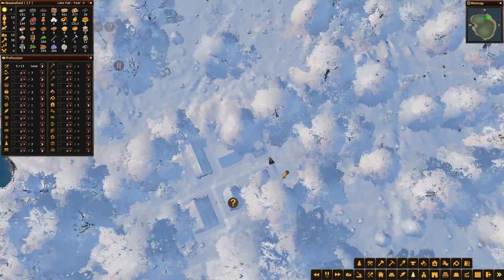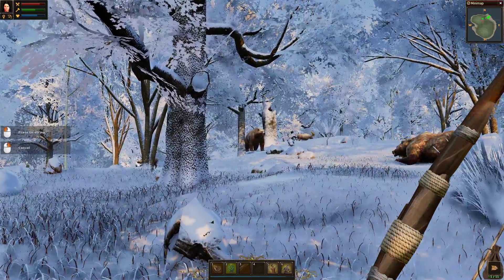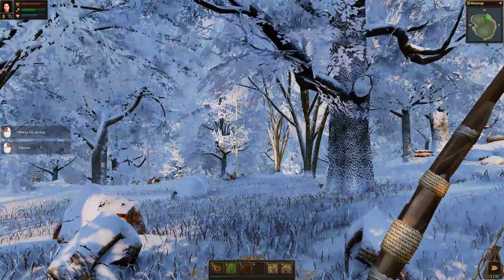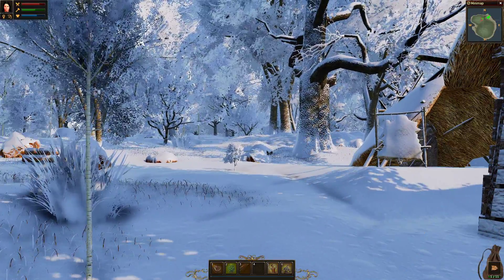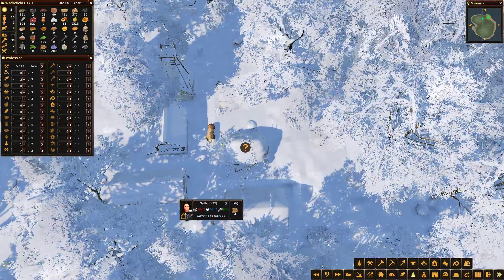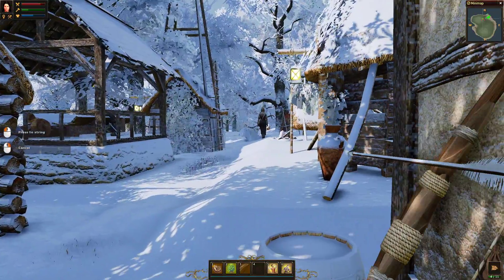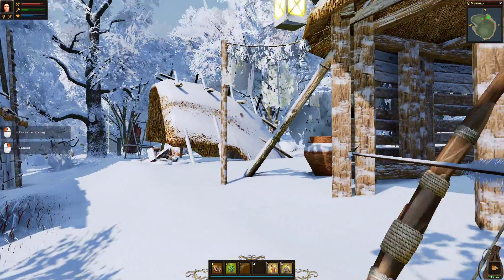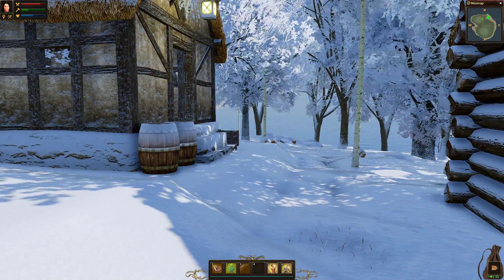There are a couple of bears around the second camp - we could take someone over. We could certainly go for this bear - there are loads of animals around here. Let's do this to help with our meat because when the fish starts to get lower and lower we'll potentially struggle for food. We've got a couple of animals there. That's enough of that.